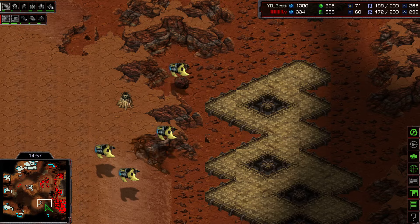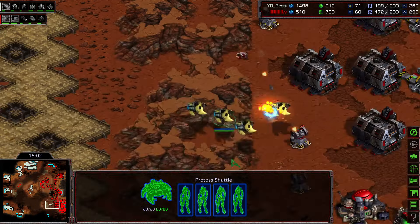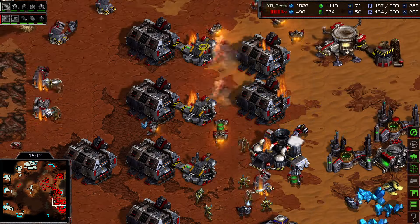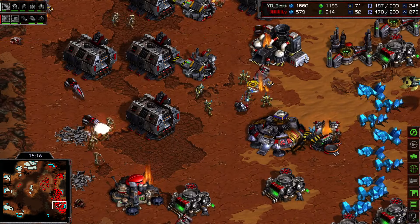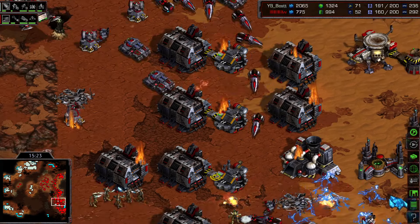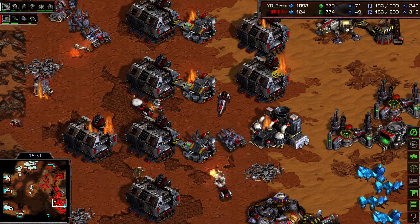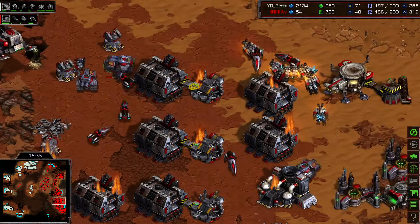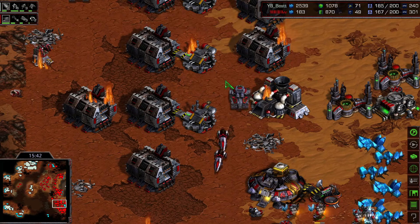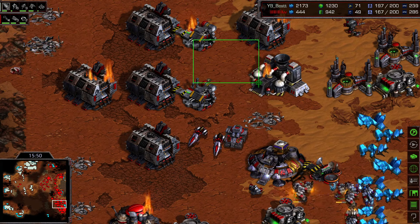The shuttles are moving forward again loaded with high templars and zealots. Great micro by Best — let's see if Flash is prepared. Not many units in the main. Zealots and high templar storms engage, sniping SCVs. Flash is down to 52 workers again — great move. This appears to be the new meta: no arbiter play, just mass shuttles. All the high templars deplete their storms but the damage is done again — Flash drops to 48 workers, taking massive losses.